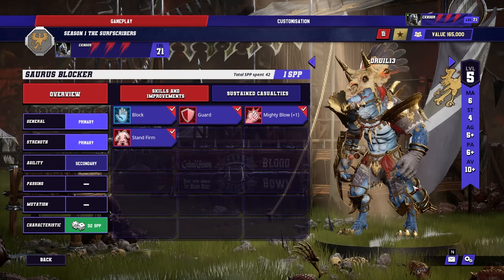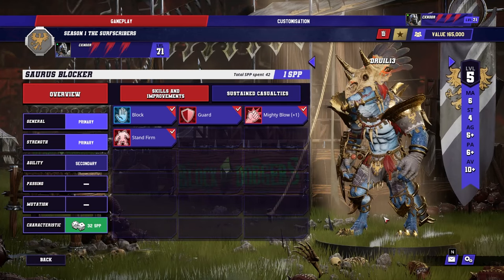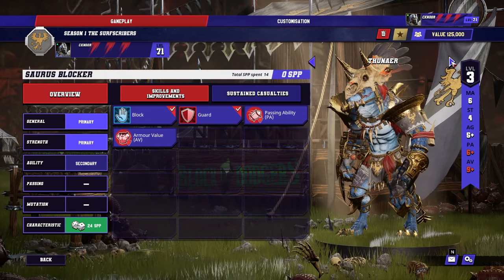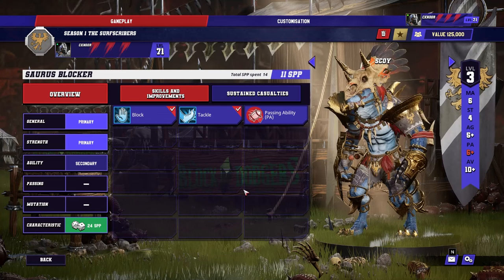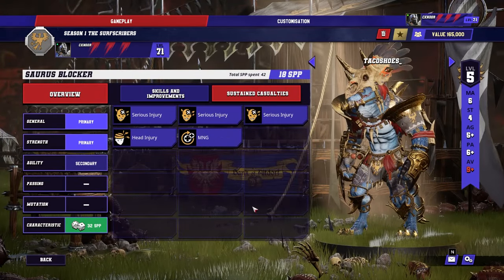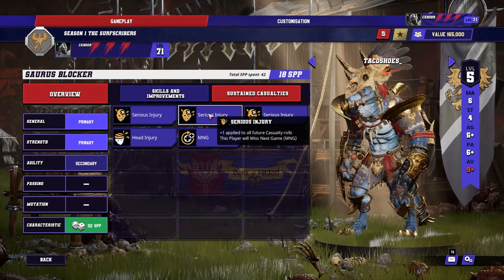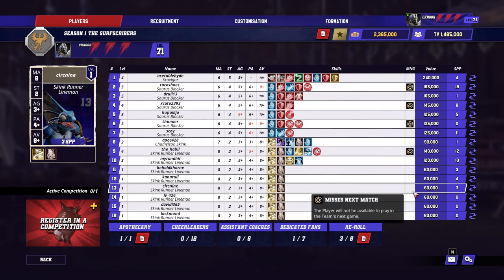Druil 13 here started Block, then got Guard, then Mighty Blow, and then late decided to get Stand Firm, because at that point I didn't need any more Tackle. All of these seemed really good. The other Saurus followed Block, Guard, Mighty Blow patterns, or Block, Guard, Ignore Injury paths. For our backup Tackle Blitzer: at some point I realized I needed more than one Tackle piece, because our main Blitzer Tarku Shoes actually has a lot of niggles, meaning if there was any proper casualty it's very likely he'd get Miss Next Game or something similar. That would mean playing a game without a Tackle piece, and I didn't want that.